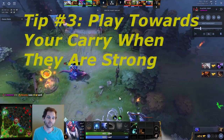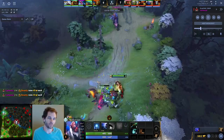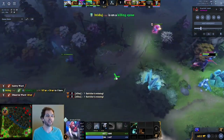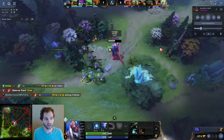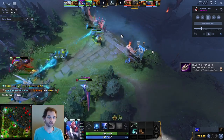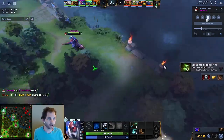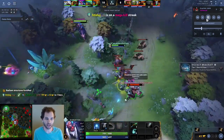Tip number three is about playing towards your carry when they're strong, and not playing towards them when they're weak. In this game my safe laner is strong — he had a good matchup against a Beastmaster and he doesn't need to leave the lane. When that's the case, you should lean towards staying in that lane and extending the laning phase as position five. Whereas in matchups where your carry is getting crushed — bad matchup or poor laning — you should look to play towards mid or the other lane and be more effective elsewhere.